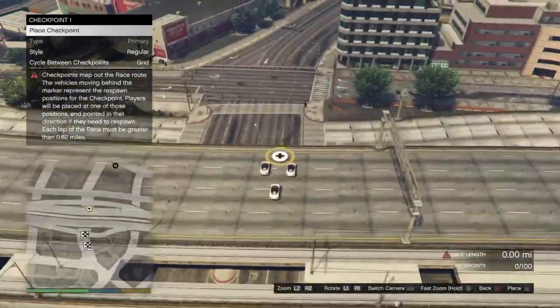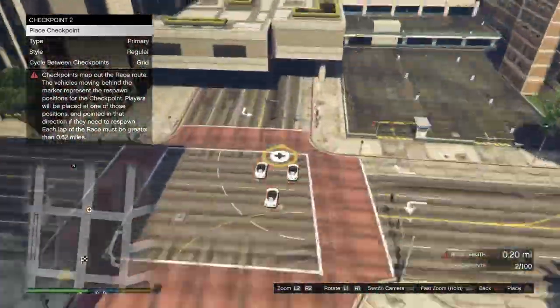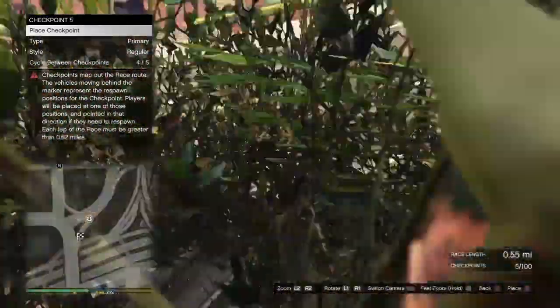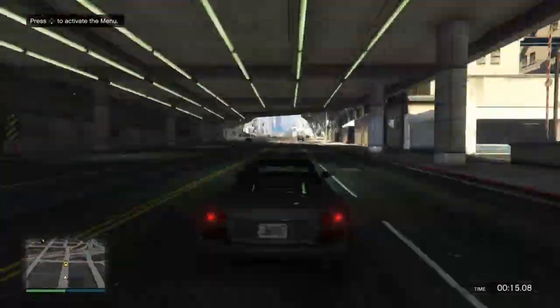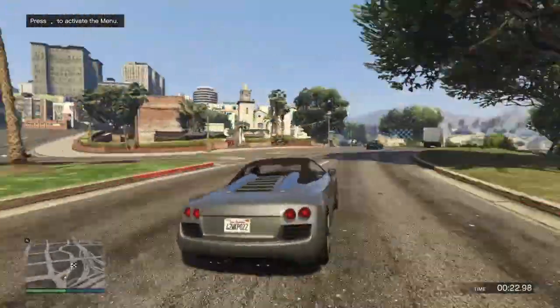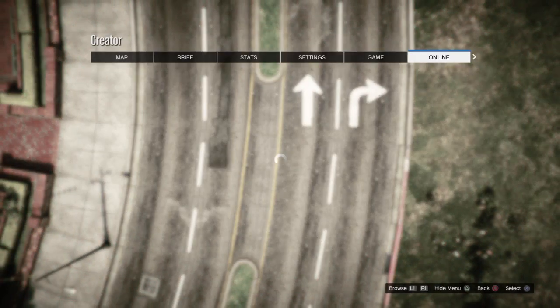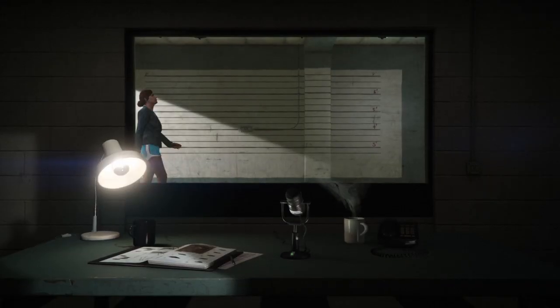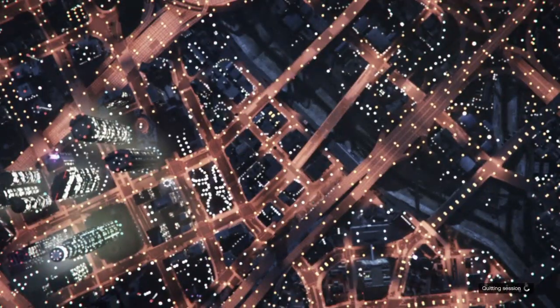From there, go to the creator and start up a land race — make sure it's point to point — and basically you're just going to make the minimum amount of checkpoints it takes to complete the race. Once you're done with that, just test the race as it is. Whenever you press X to accept that you've finished the test race, press pause, go over to online, and do choose character and delete your female character. Make sure it's your female — you may have to scroll to the right just in case. Once you delete it, press circle to story mode, and if you go back online you should be your male character.